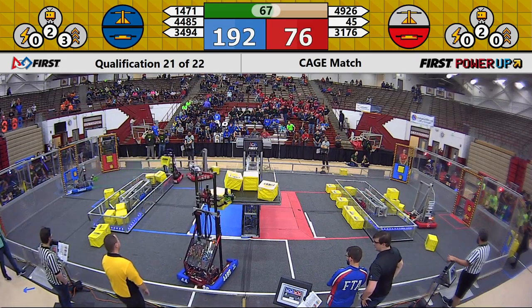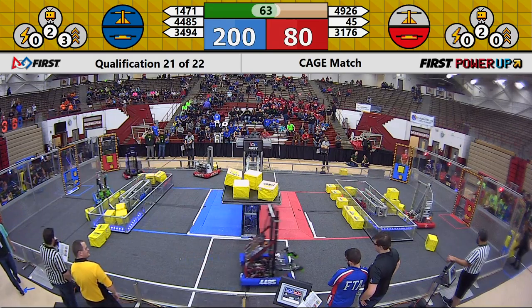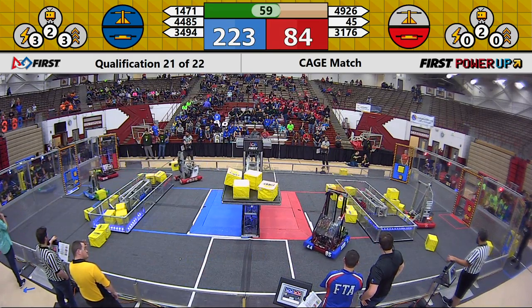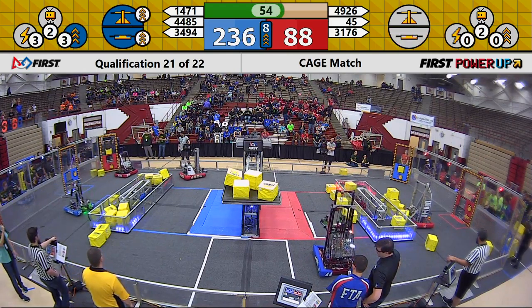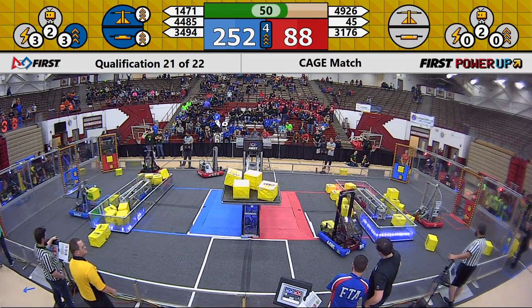49-26 putting a Cube under the Switch. 31-76 also trying to do the same. Currently a 120-point advantage to the Blue Alliance with 60 seconds left in the match. 34-94 is going to make sure they maintain that Switch, and they're going to boost that Switch, doubling the points per second for 10 seconds.